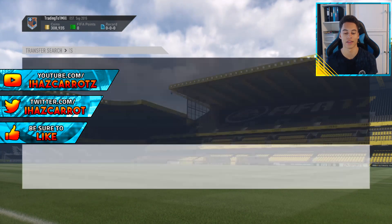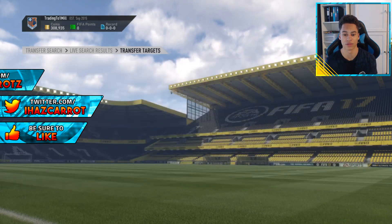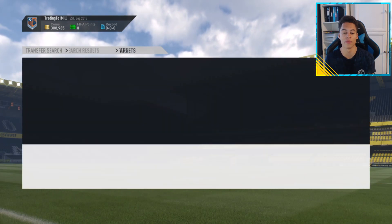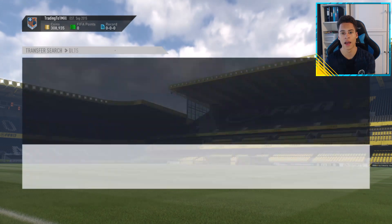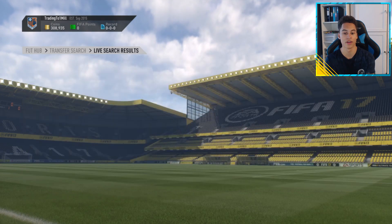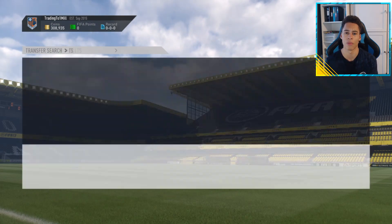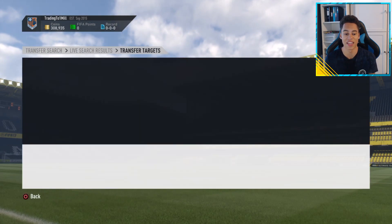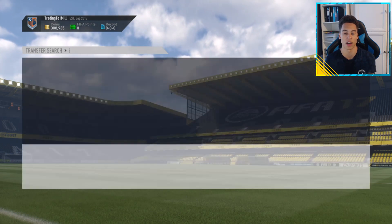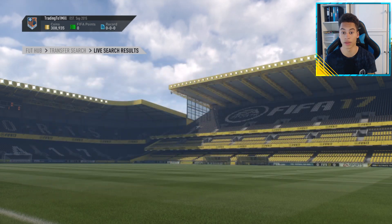Another card got listed for 64K — we're just waiting for one around 58K, that would be a decent deal. For those people who always say 'can you show sniping methods for more expensive items' — you can search for informs or expensive players and yes, there's a chance you can make 50K profit on one card. But personally in my experience, not that many cards get listed, and when they do you only make about 3K profit. In that time it's probably more efficient just to snipe cheaper cards and make 500 coins per card instead of waiting five minutes to make 3K on one card.